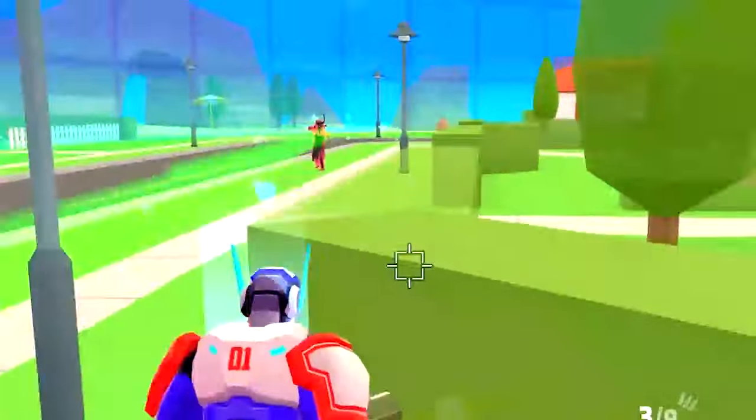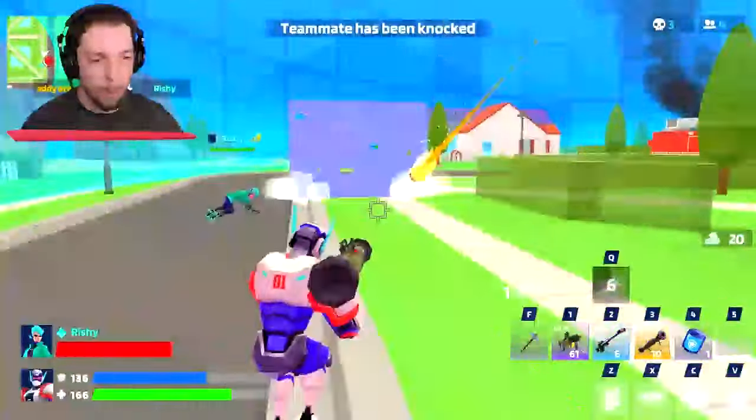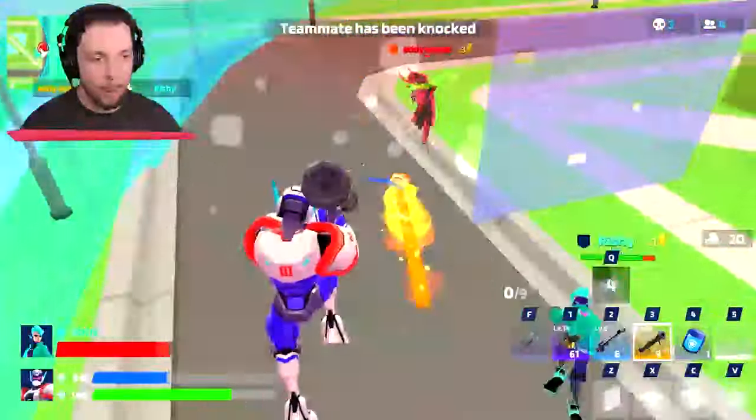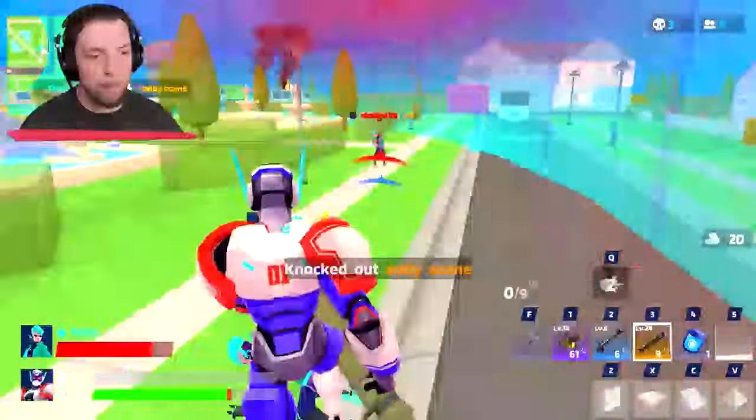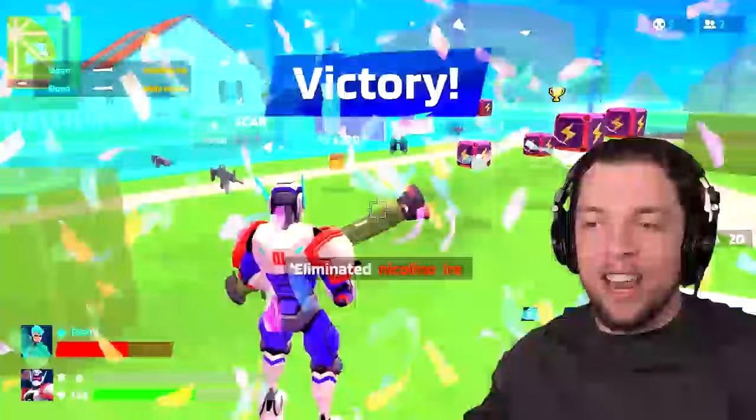I'm going to use my ability as well. That's going to create a shield for us to be a bit protected while we move forwards. Just going to put some more shields on. Here we go. Oh, he shielded! We got him! We got him! We're getting attacked from behind!